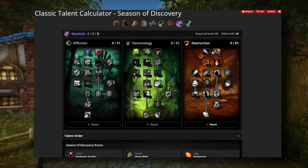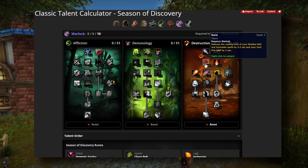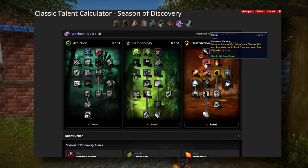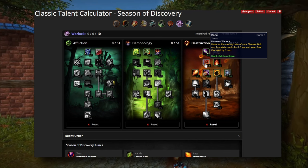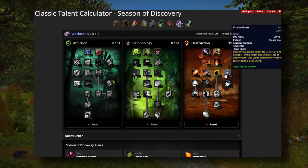For talents, it's pretty straightforward. Five points into Cataclysm — not an amazing talent but it's better than ISB and some mana return is better than none. Then take Bane, which reduces cast time on Immolate and Shadow Bolt. We're not casting Shadow Bolt, but you do cast Immolate. I really wish they would put Incinerate into Bane. Then put one point into Shadow Burn, which is the only for-sure pick.